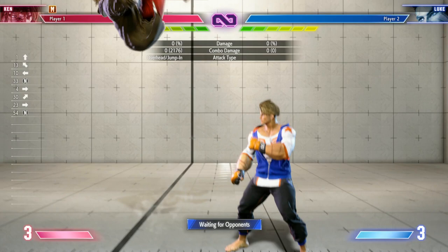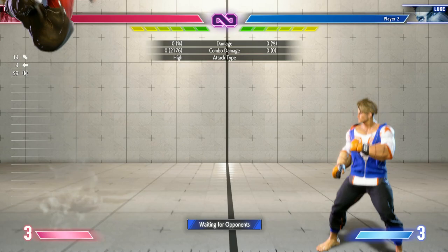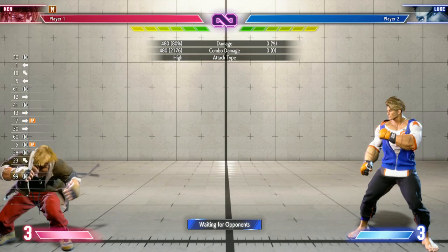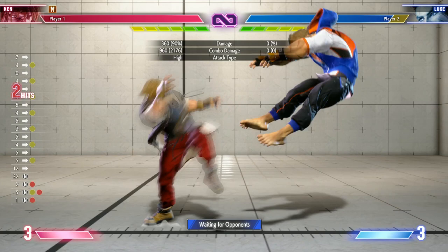Ken is super offensive. Yes, we have the Hadouken for defense if we need it, and the anti-air, but Ken is so offensive that we have a quick dash — and I don't mean just a normal dash like every character has. We have a physical quick dash almost full screen that we can attack from. For modern players, that's medium and heavy together for a nice quick dash to really close the distance and get in your opponent's face.